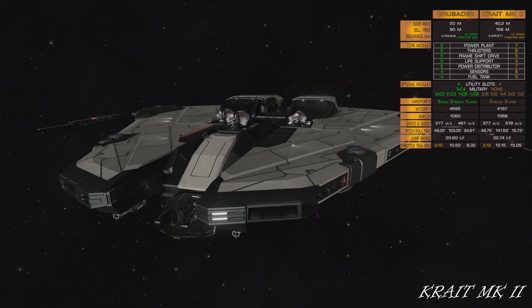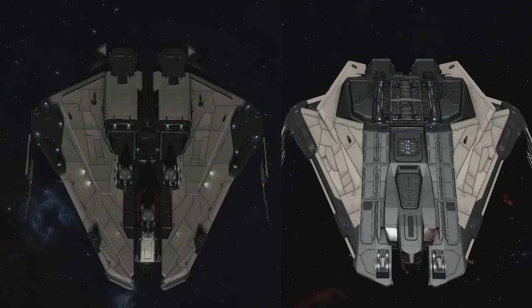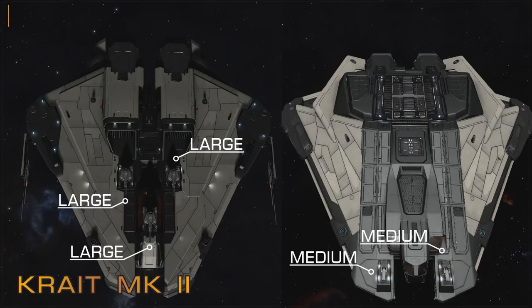As for hard points, Crusader has 3 small, 2 medium, and 1 large. Krait has 2 medium and 3 large. Basically, if we take away the 2 medium and 1 large from both, we're left with 2 large on Krait and 3 small on Crusader. In my opinion, 2 large are better than 3 small. Krait has 3 large on top, 2 medium on bottom — placement is very good for fixed weapons, and I like that combination. Also, class 7 power distributor — don't forget about that.